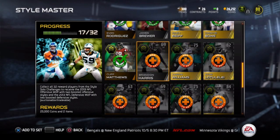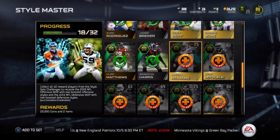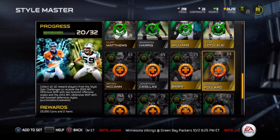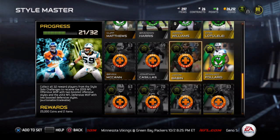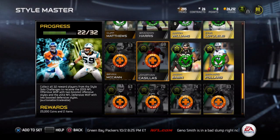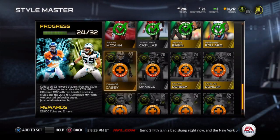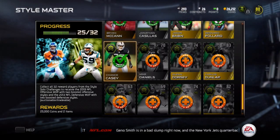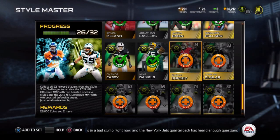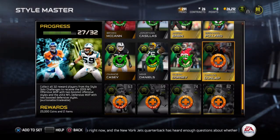So as you guys know, there are eight different styles, there are four games within each style that you need to play, and in order to unlock the next game you have to win the previous one. Your team style has to be at a certain point, so once you get up to that All Madden game you need to have your team style at 90, which is a really high number that can be hard to reach if you don't know how.